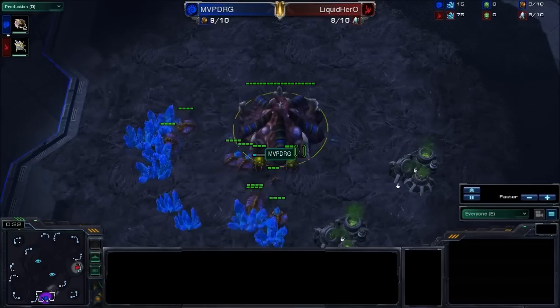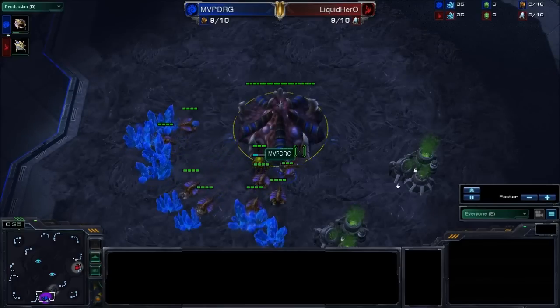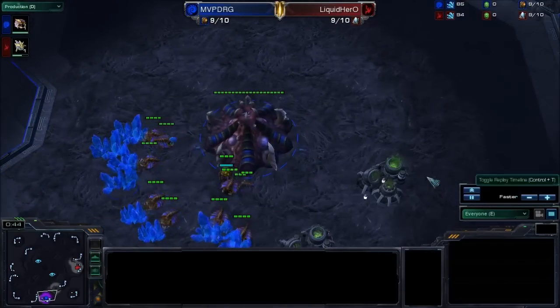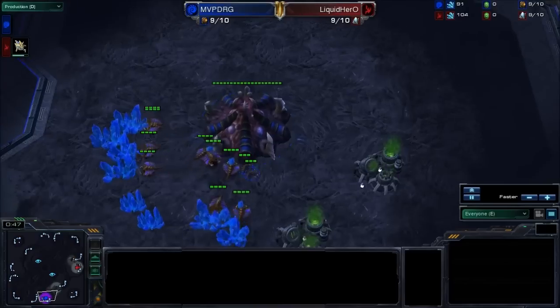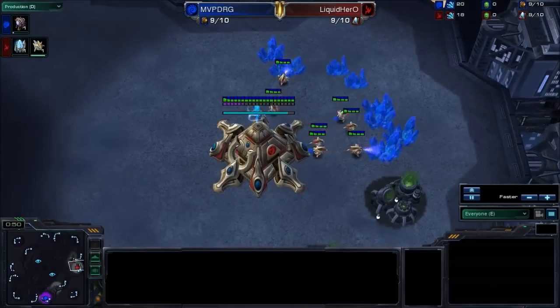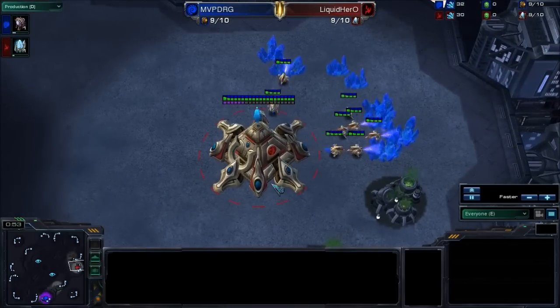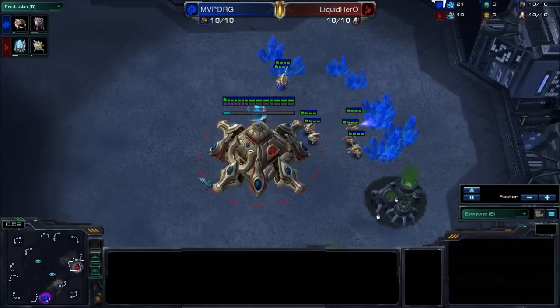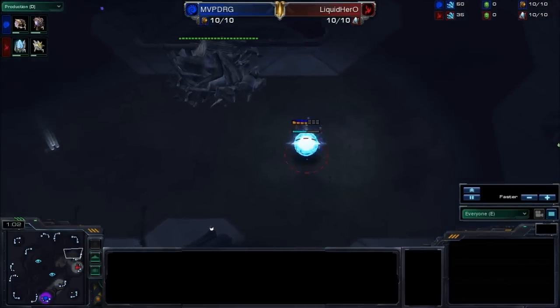We have the Blue Zerg player spawning down here in the bottom position of Metropolis — the cool version with the Neutral Depot. We have MVP DongRaeGu, the Blue Zerg player. His opponent is over here — the Red Protoss player spawning in the right-hand position, the 3 o'clock position. Liquid's Hero.